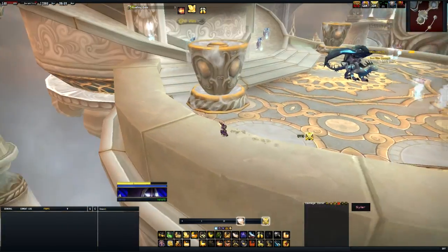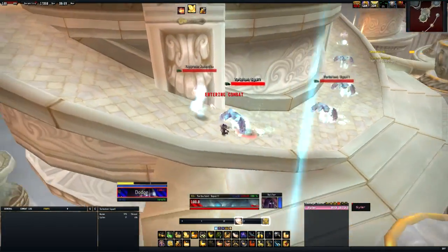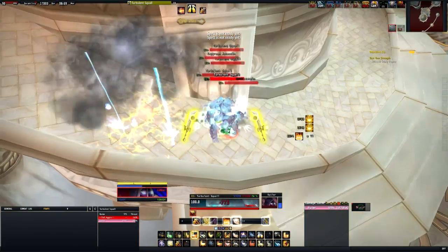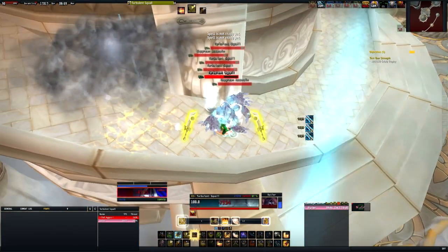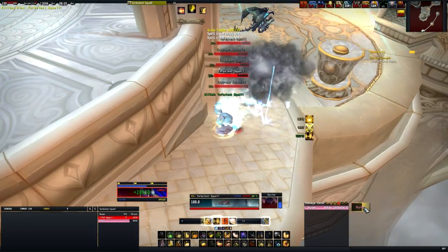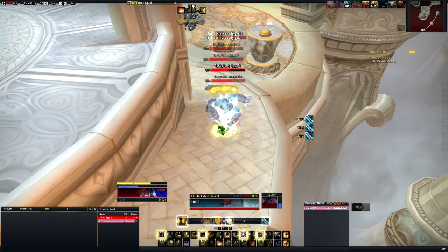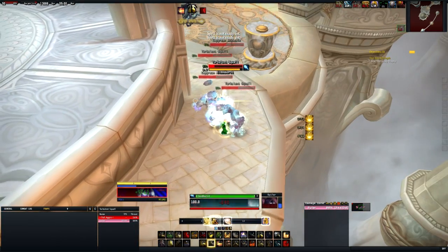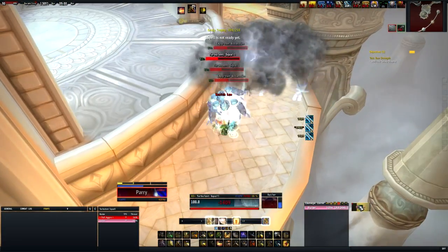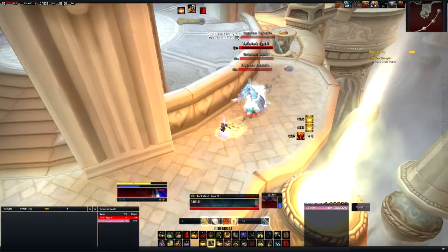All the mobs here are skippable apart from the ones on the staircase. Run all the way around — you can skip the dragon and the two patrols. Pull the staircase mobs and it's a simple case of AoEing them down. We've got these assassins again and you'll notice the stacking poison — as soon as I pop Hand of Freedom that's gone, poison damage and the slow both removed. This is quite a hard-hitting pack especially if you're not in plate. Holy Wrath is really effective here because it stuns them all — Divine Storm them down and make sure you're healing as much as possible.